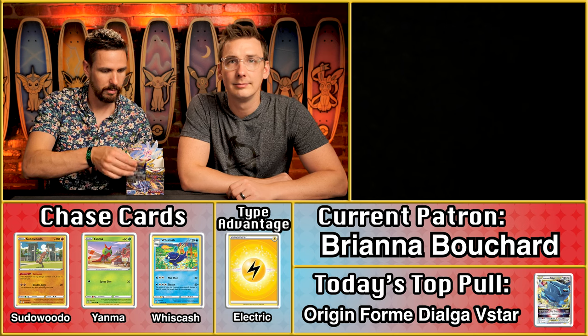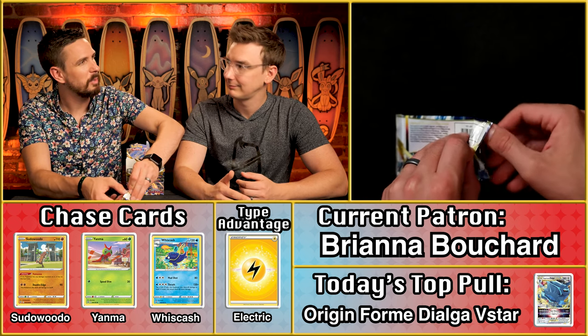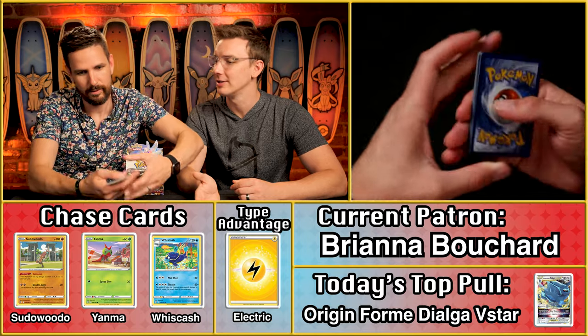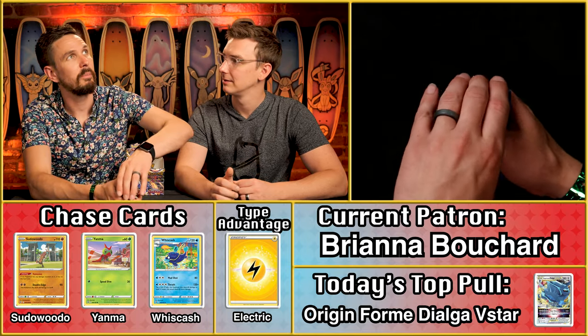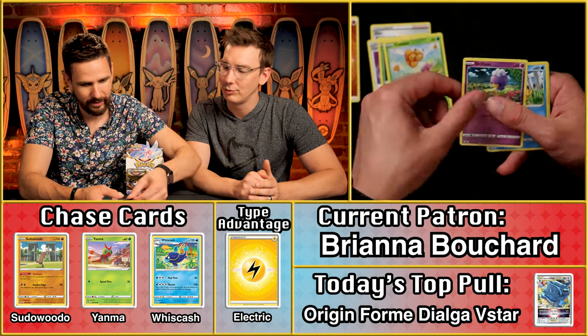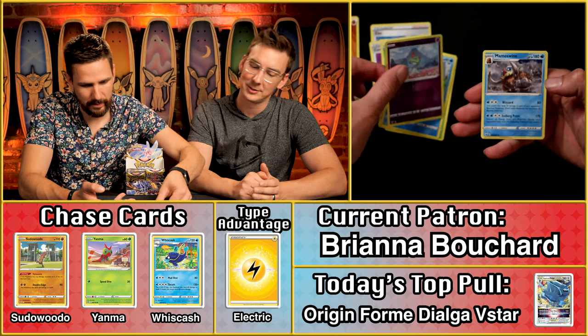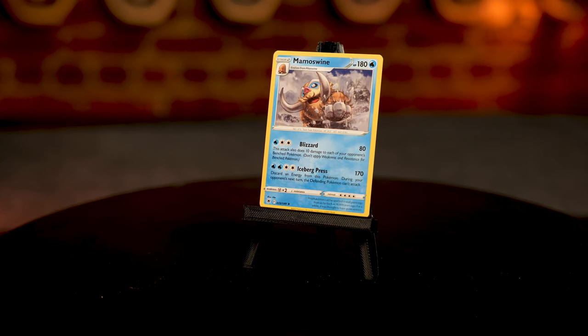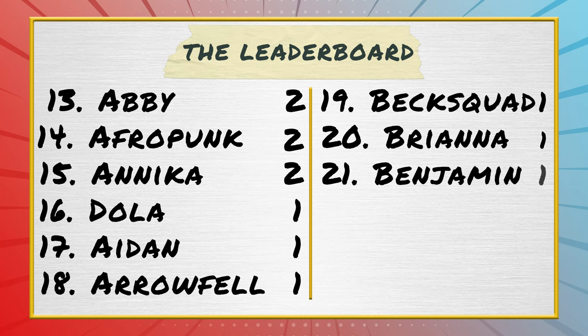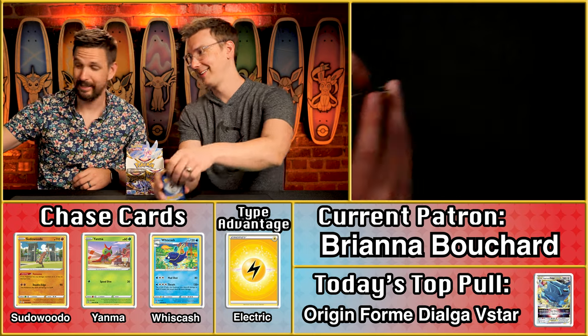Brianna Bouchard — it's still a very manageable 13 points to overcome for the lead. Fighting energy, so no multiplier. There's the Sudowoodo — we'll take that. And the Ralts and the Mamoswine. The Sudowoodo coming in hot for another extra point. The Mamoswine is worth nine cents — rounding up to one point. Two points total for Brianna.